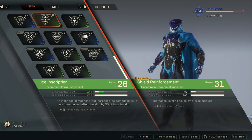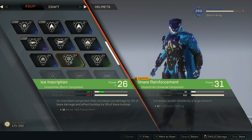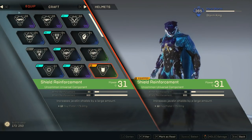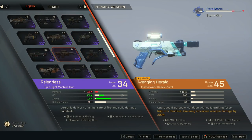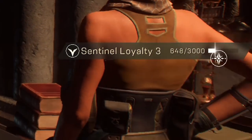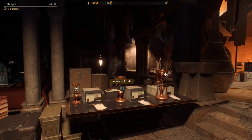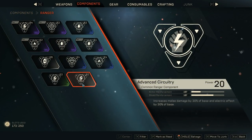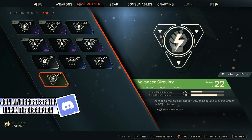Tip number 36: the lower the power of your component, the less health and less shield that you're going to have. Tip number 37: the higher the power of your component, the more health and more shield that you're going to have. Tip number 38: LMGs are really really good in Anthem — make sure that you use them. Tip number 39: talking to specific people in Fort Tarsus can actually increase your ranking by a bit, so make sure that you're talking to everyone. Tip number 40: if you dismantle Storm, Colossus, Ranger or Interceptor gear, you're going to get the specific parts for that specific Javelin.